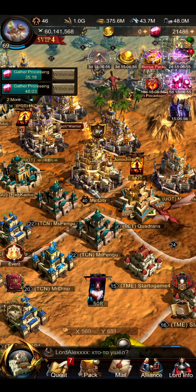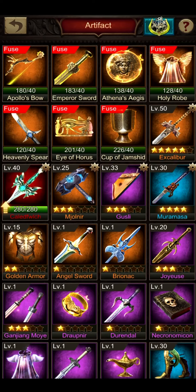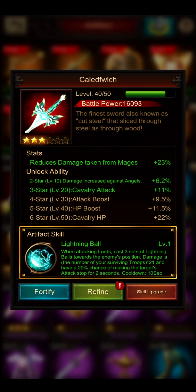Hello everybody, it's Lazel here with another video. Today is finally the day where I will upgrade my Caledfwlch to the fourth star and unlock the additional 9.5% attack boost. That is just great - it'll help out my angels and of course all of my other units, but mostly I am looking at my angels' attack.